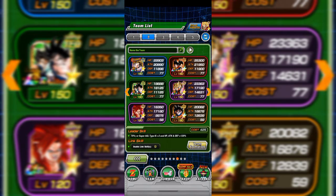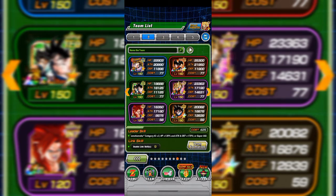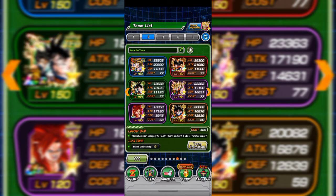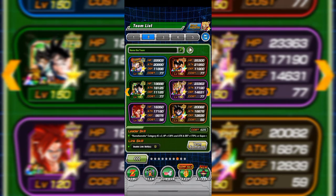Another important thing about team building: before you go on a mission, it's best to take a friend's leader that matches your team leader. For example, this Gohan is our team leader, so you're going to take your friend's Gohan too. You will have double LR AGL Gohan in your team when doing a mission. This is because you can double up your buff — 130% health with 170% attack and defense — they are going to get doubled.